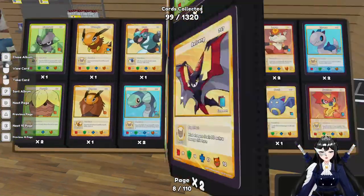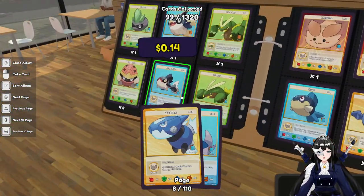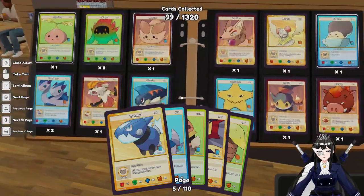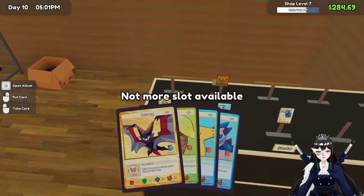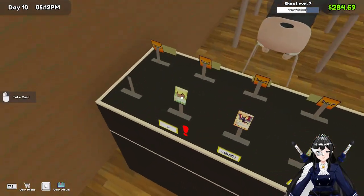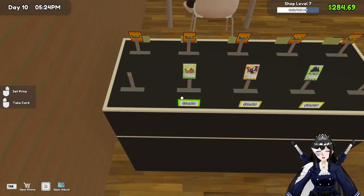I want to go to the expensive cards first — we have extras of those. Oh, it's not exactly arranged in terms of expensiveness. This one's a double. Which one? None. This and this — all right. That's a new one — 0.75. You will be 0.4. No, no, you'll be 0.5 — let people buy you at a price that I want it to be.